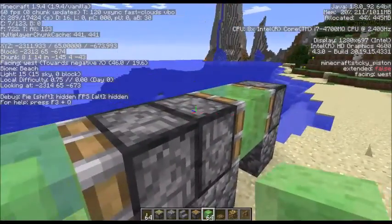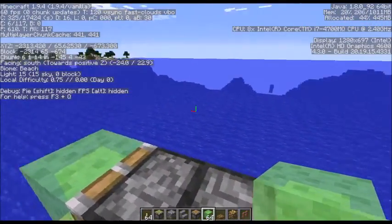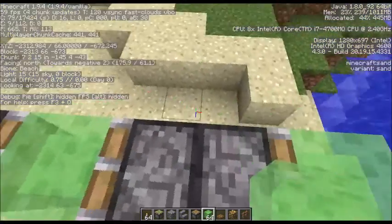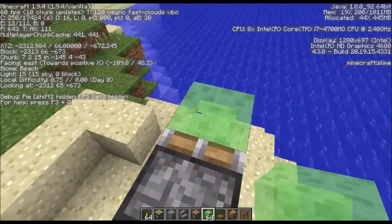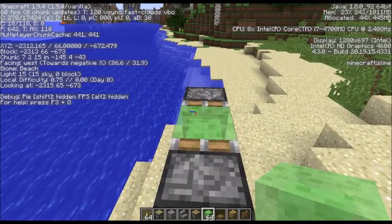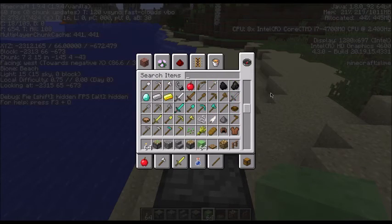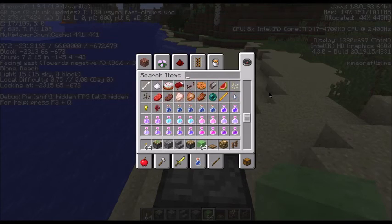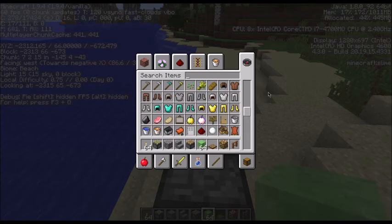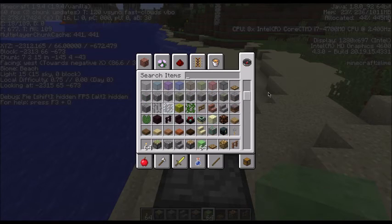Now the one thing I'm missing is redstone. You can do this in survival mode — I'm doing it in creative mode just because it's a little easier to float around and show it to you. So I'm going to settle down, go into my inventory and find some redstone. I have a little bit of difficulty finding redstone sometimes, so I'm probably going to go under the redstone tab — there's less articles to look through.